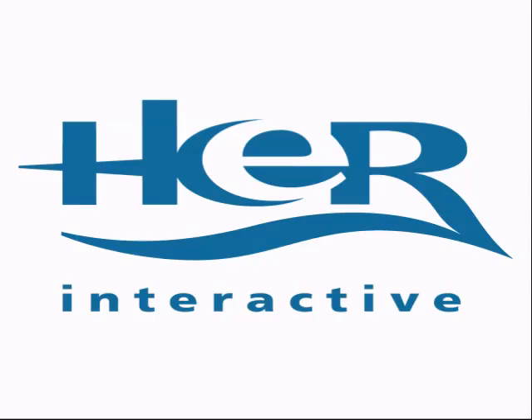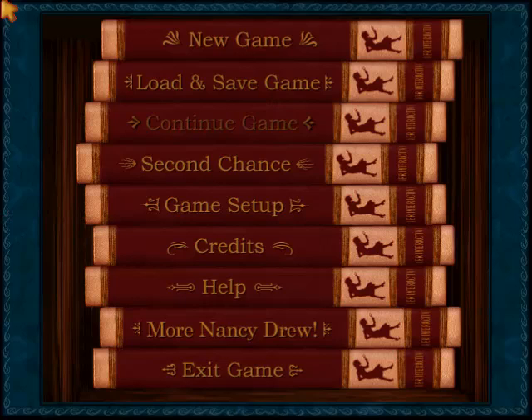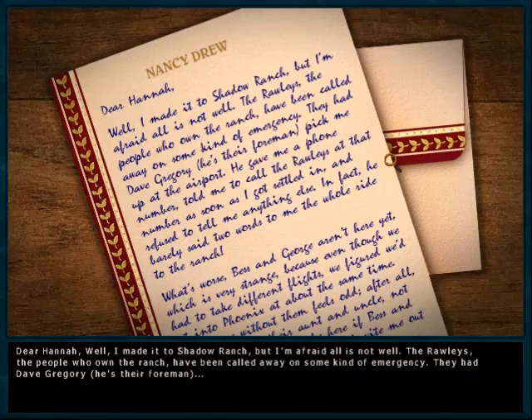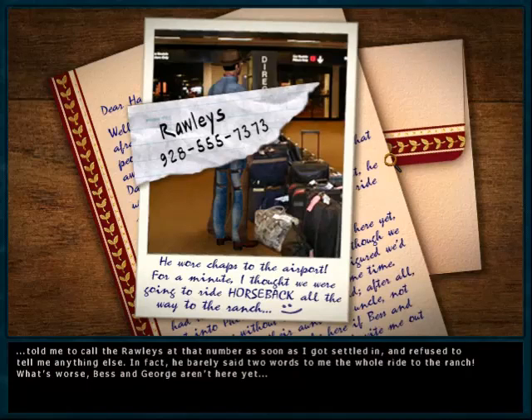Hello there, everybody! My name is Michael Gray, and this is my speedrun for Nancy Drew: The Secret of Shadow Ranch. In a speedrun, you try to beat a game as quickly as possible. I will be playing on Senior Detective Mode. I'm hoping to beat this game in under two hours, hopefully under an hour and a half. I don't think I can beat it in under an hour — I'm not sure that's possible.